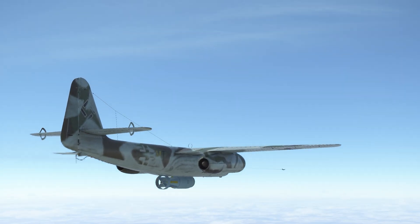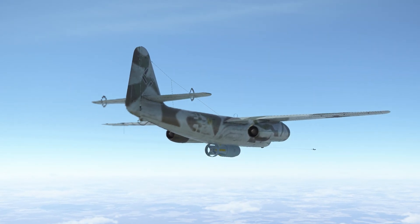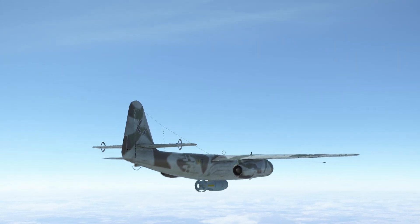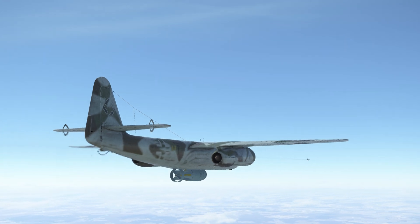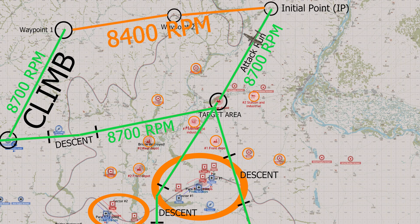If you're flying your ingress route and it appears you're going to hit the IP before that 15 to 20 minute nominal power run time you planned for, you can just extend your route on the fly for however many minutes you need, as long as you can stay oriented to the IP location.